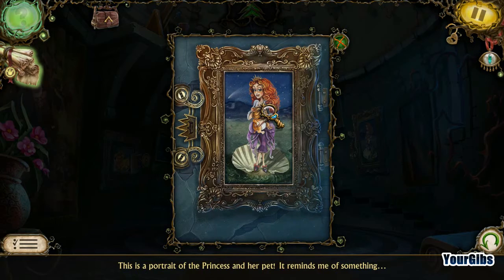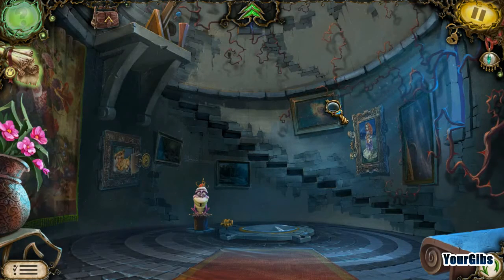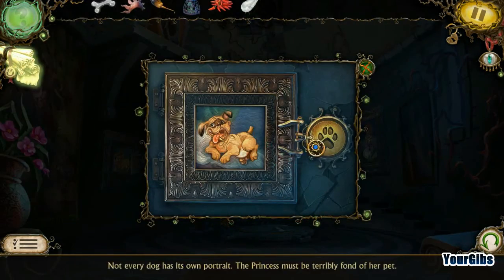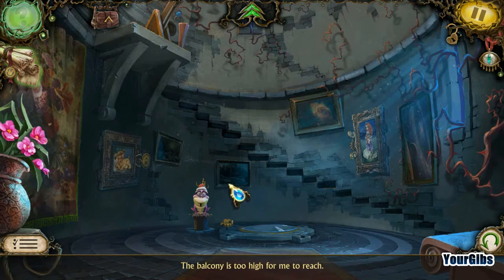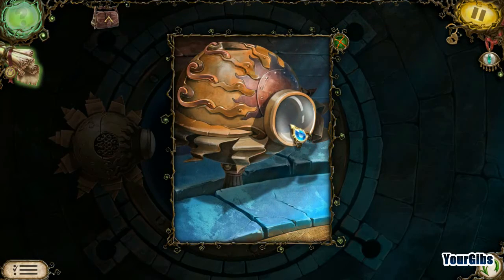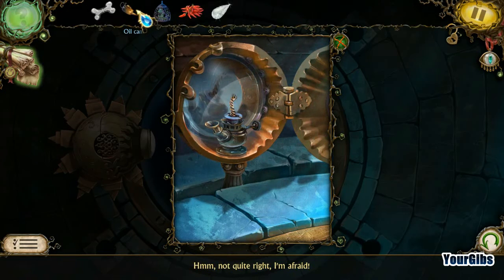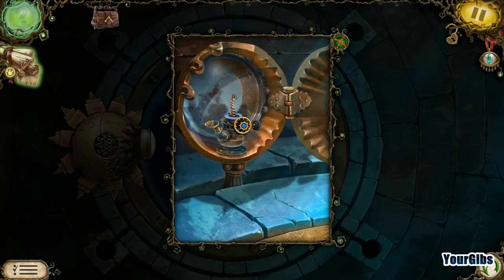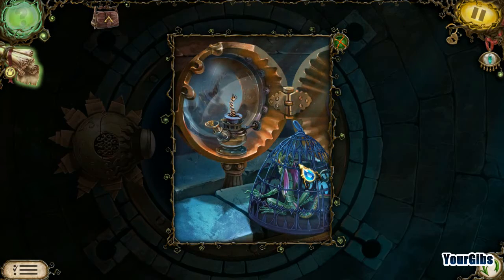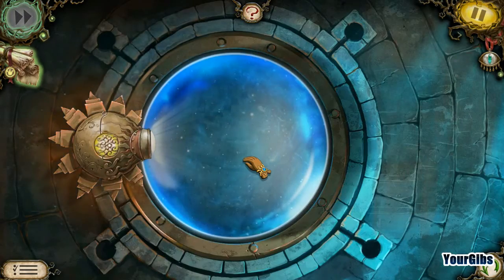This is a portrait of the princess and her pet — it reminds me of something. Of a mermaid? I don't know. Crown-shaped key. Looks like we had a little code there. Too high to reach. All we have is one piece of the sun — is that all we needed? Oil first. Fire — there. Having a fire salamander is the best. I certainly did find something useful.